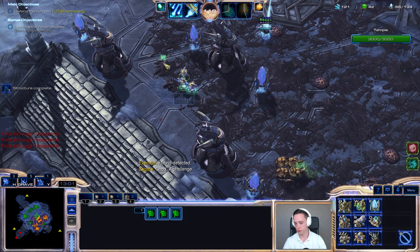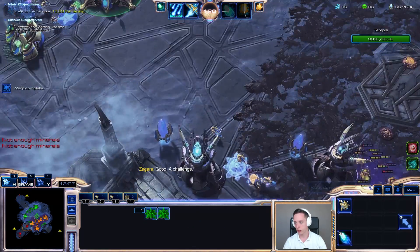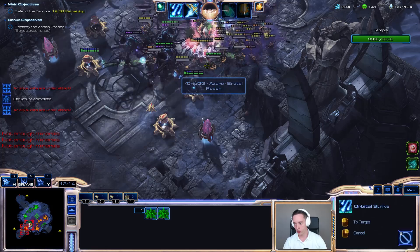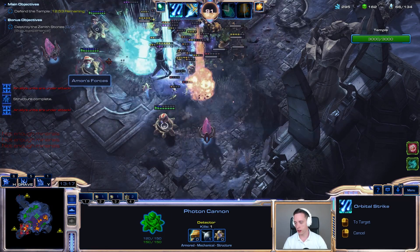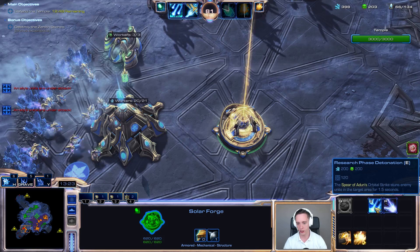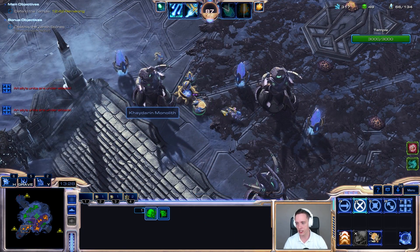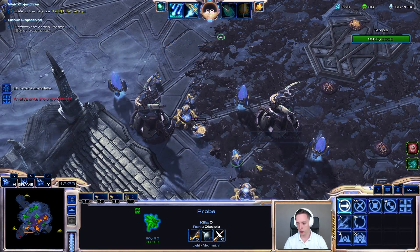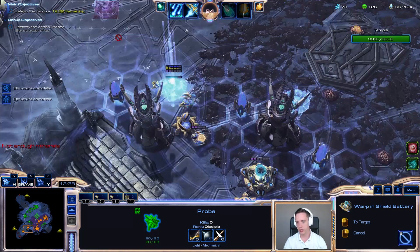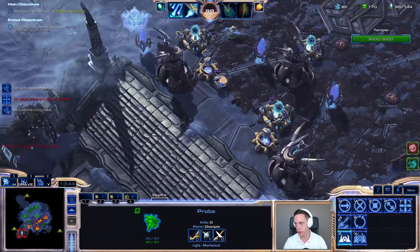Energizers — and we'll get some pylons here next as well. We got a ton of energy already. I've got to make sure I get as many of those upgrades done too. I've got a lot of abilities that I can increase in efficiency, so I'm going to go ahead and do that right now. Get the phased detonation. And obviously, we'll have to get some shield batteries too, that will allow my buildings to get replenished.